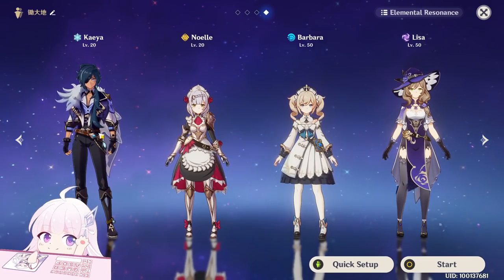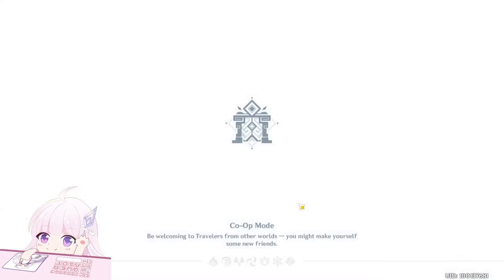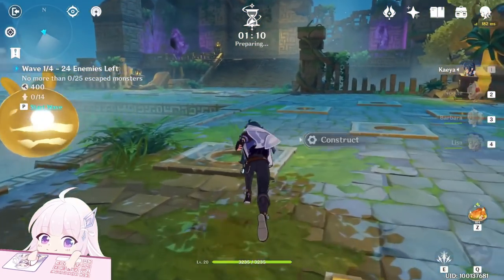Those are all really free-to-play characters: Keia, Noelle, Barbara, and Lisa. Just pick someone who can keep putting elements on enemies and a Claymore user like Noelle.